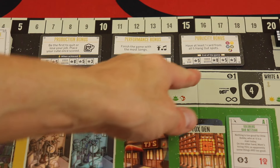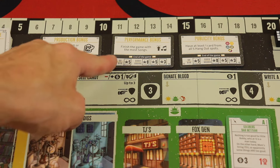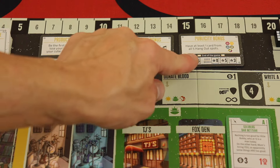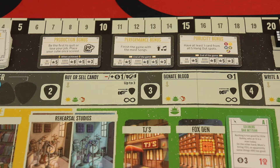One way to get points is through three public goals — like being the first person to quit your job for five points, or getting points for finishing with the most songs, or having at least one card from all five hangout spots for a publicity bonus set collection goal. These cards are different each game.